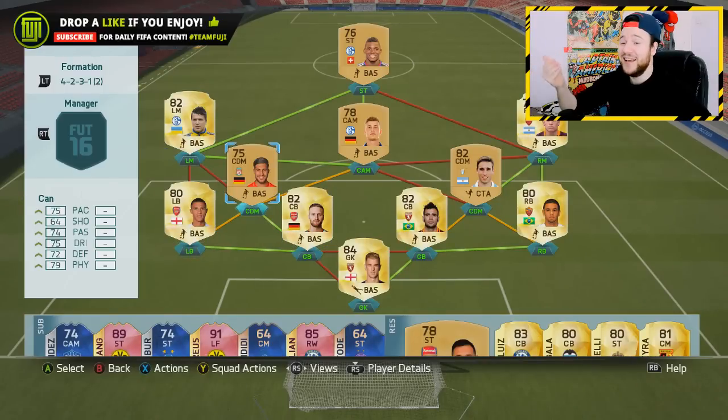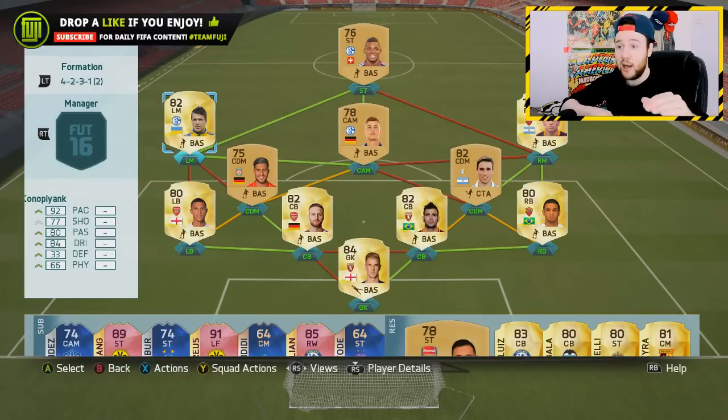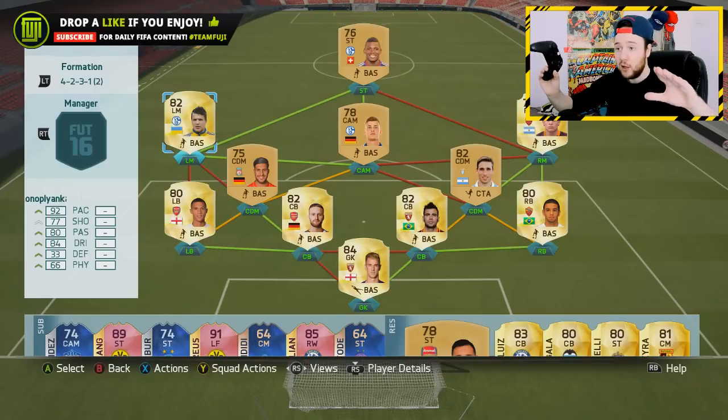We've got Emre Can who hasn't been transferred, Biglia, and Maya — that's really nice. Over in the left mid position we have Coman. I'm in two minds about him because looking at La Liga, we don't really have a cheap cheap winger anymore.